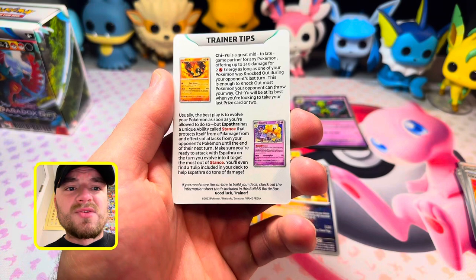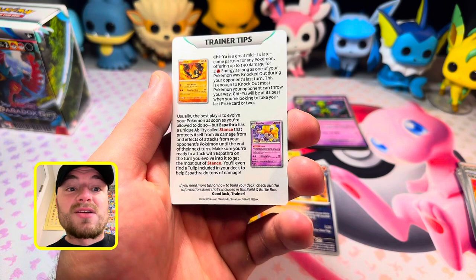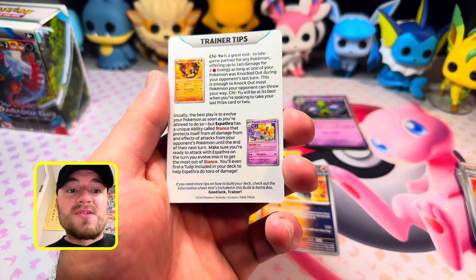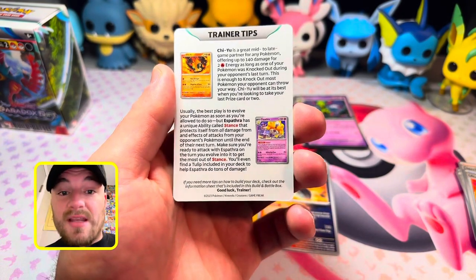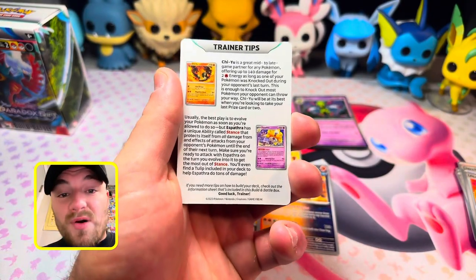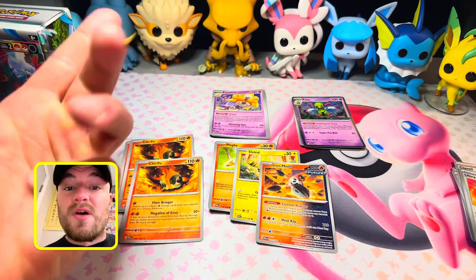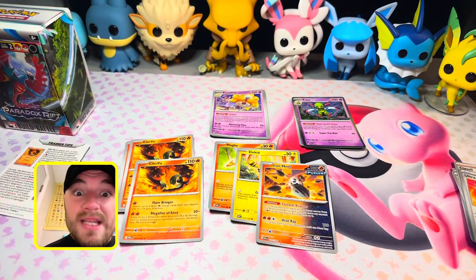The tip card also says: usually the best play is to evolve your Pokemon as soon as you're allowed to, but Espathra has a unique ability called Stance that protects itself from all damage and effects of attacks from your opponent's Pokemon until the end of their next turn. Make sure you're ready to attack with Espathra on the turn you evolve it to get the most out of Stance. You'll even find a Tulip in your deck to help Espathra do tons of damage. So if Tulip's in your discard pile, you evolve Flittle into Espathra, knock out their active, they send another Pokemon — they still can't hit you, then you knock that one out too — that's two prize cards! Hit that like, drop a comment, subscribe with notifications — peace!